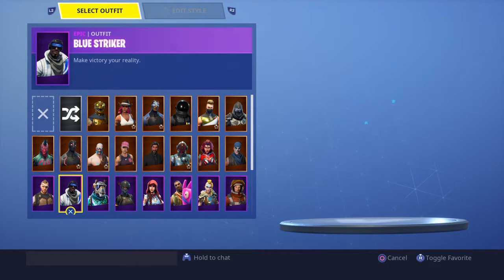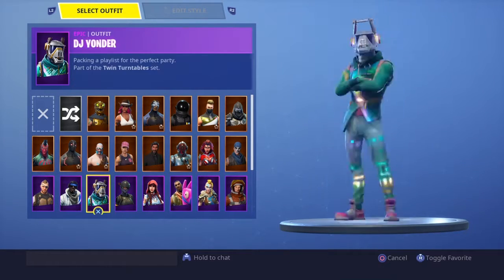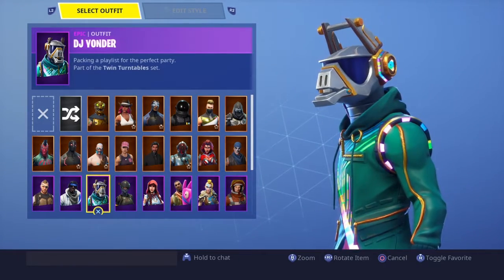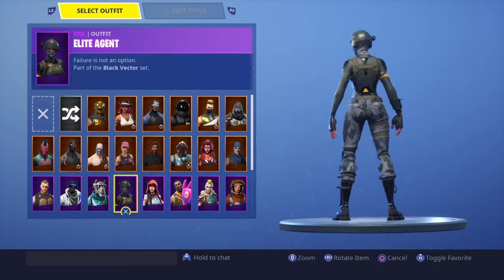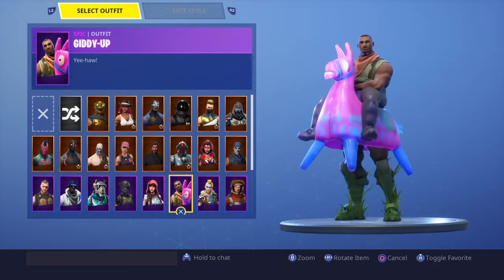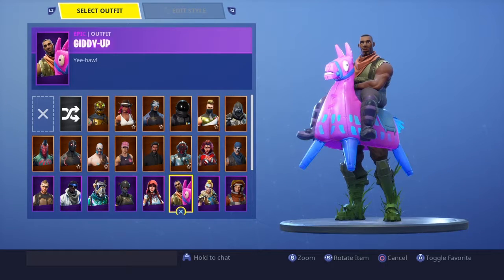Battlehawk — do not like him. Blue Striker is pretty cool, I like his little VR thing. Sorry if the audio is really bad, using a mic. PG Honor is pretty dope I guess, I like his rainbows. Elite Agent is very nice. Fable is pretty dope. Giddy Up — half of me says I like this skin and half of me says I don't.